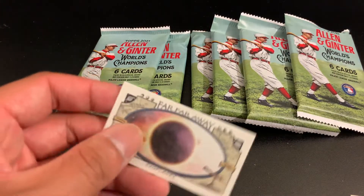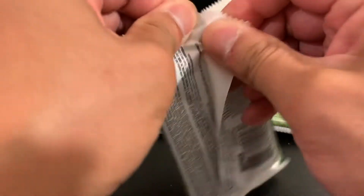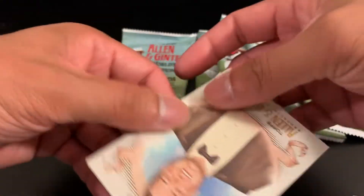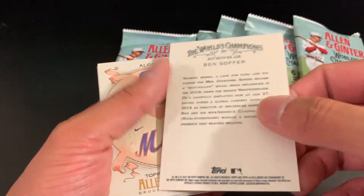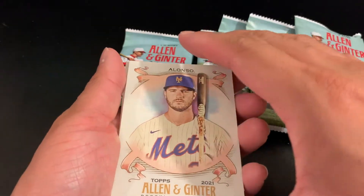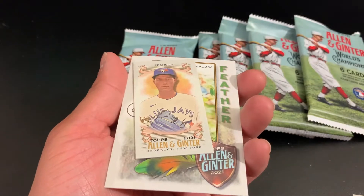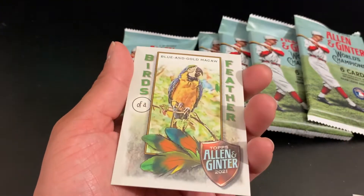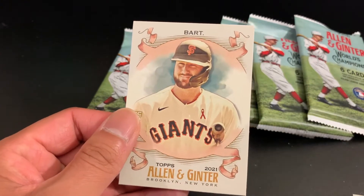Our mini card is a space exoplanet. Got an Alonzo. Fletcher — got a Pearson rookie mini card. And we got a Birds of a Feather Blue and Gold Macaw, and a Bart Giants.